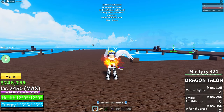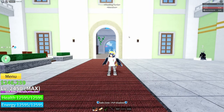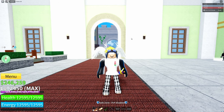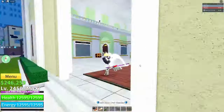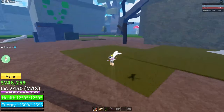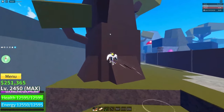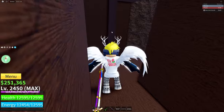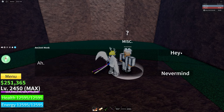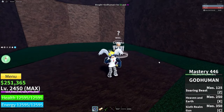Before you go, the requirements for Godhuman itself are 5 million belly and 5,000 fragments — make sure to grind those. Once you have everything, come to mansion and follow my lead. The NPC for Godhuman is actually hidden in a tree — he's in this tree over here. There's a secret little door inside it. Talk to him and pay 5 million belly and 5,000 fragments, and you will finally have Godhuman.